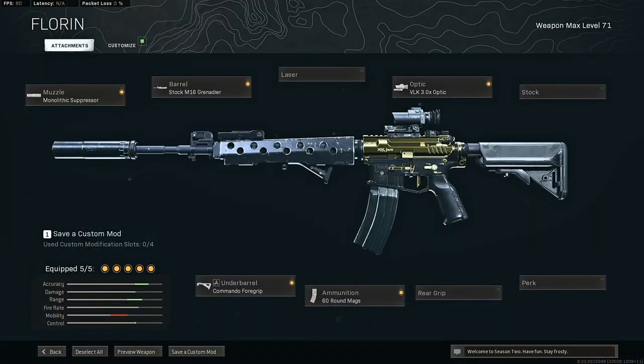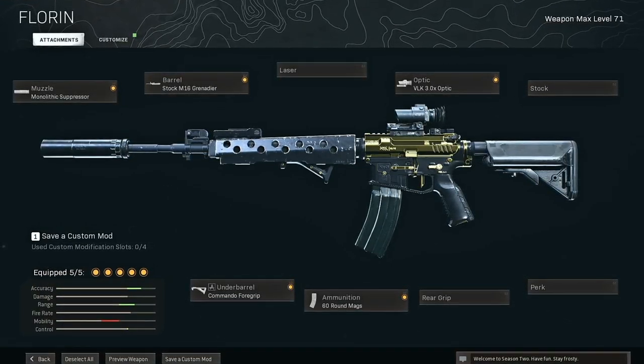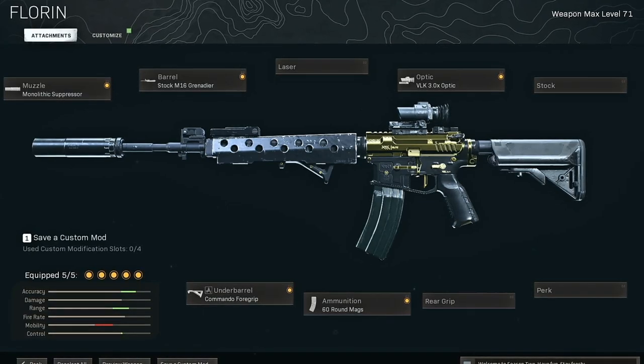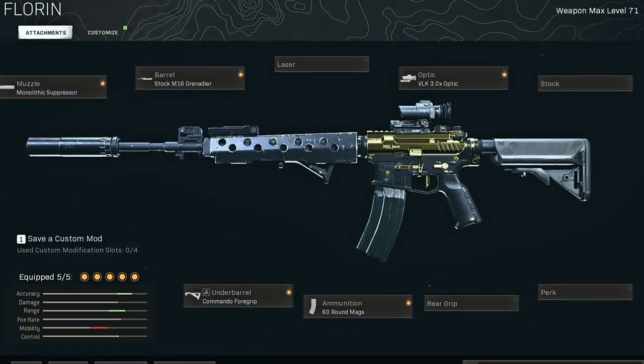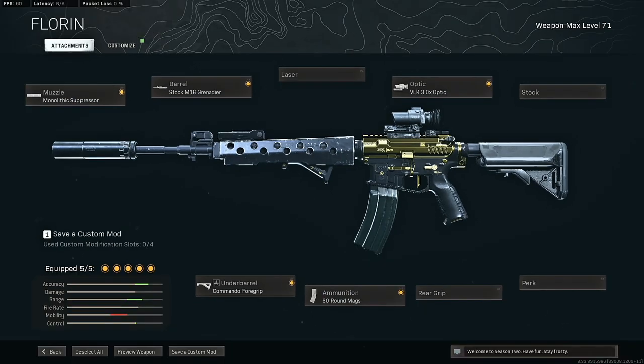We also got the Commando and the 60-round mag. If it feels a little soft you can always put the 50-round mag. But this gun is still fun to use — I'm having a blast playing Rebirth Island. I hope you guys are enjoying the Rebirth Island content, let me know. I'm gonna keep pumping the content out. Hope you guys have a great day, make sure you're subscribed, and like the video — it helps with the algorithm. Alright, take it easy!